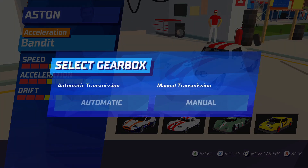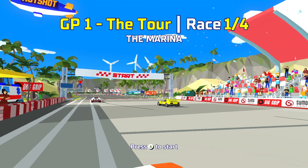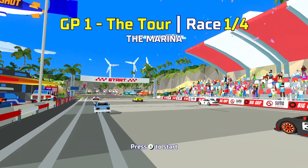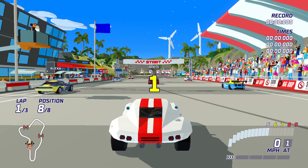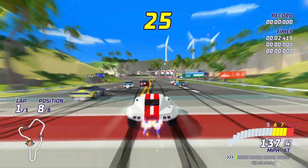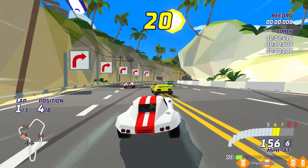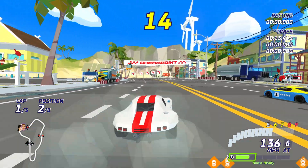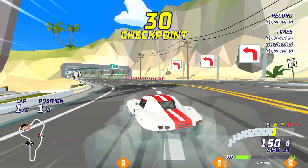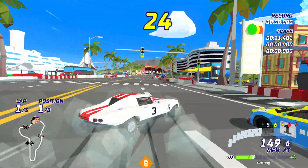It's got good speed, I like the acceleration. Drift — let's go for automatic. I call this one 'the one that gets away.' Okay, away we go. Whoa! This actually has some actual racing physics to it, unlike that other thing we were playing — Horizon Chase Turbo or whatever.